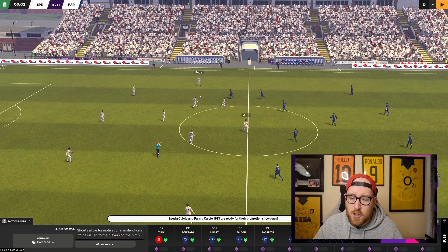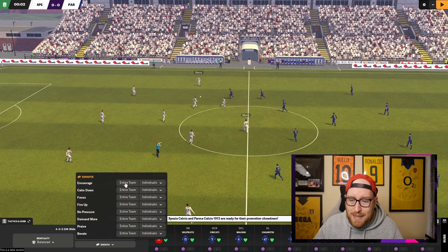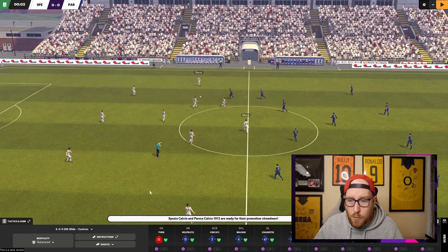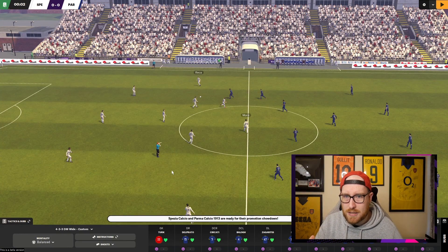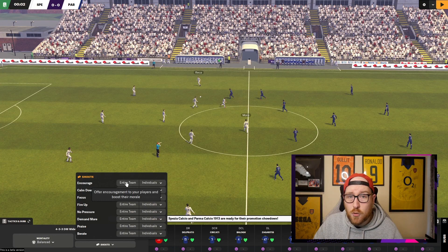I only use three shouts. The first is Encourage, which I use when I'm drawing. It almost always has a positive outcome — not for every single player, but there's rarely a negative one. If there is, it's usually an underlying issue like complacency or a player's personality being off. If a player constantly reacts badly to any of my team talks, that's on that player. Eventually you'll have a squad with good personalities that all react well to the same things.